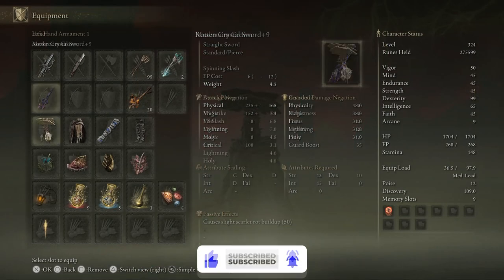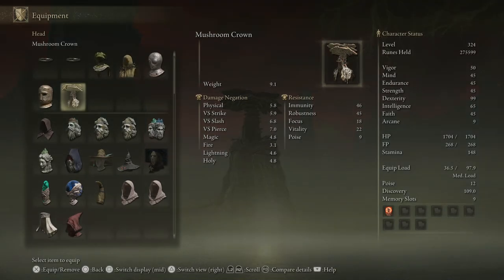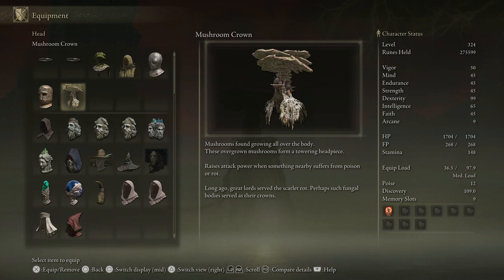So we have got this right here, which is the Mushroom Crown. This thing looks ugly as hell, but has an awesome description on it, which states: 'Mushrooms found growing all over the body. These overgrown mushrooms form a towering headpiece. Raises attack power when something nearby suffers from poison or rot. Long ago, great lords served the Scarlet Rot, and perhaps such fungal bodies served as their crowns.'